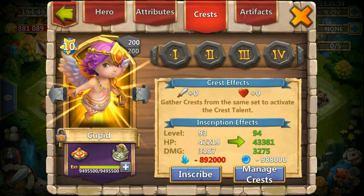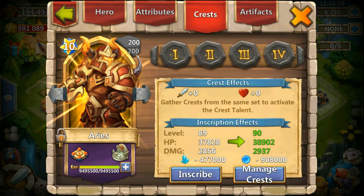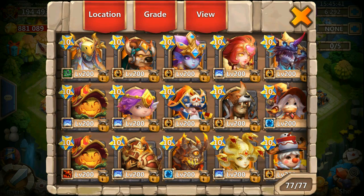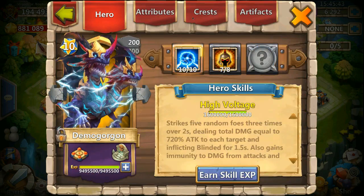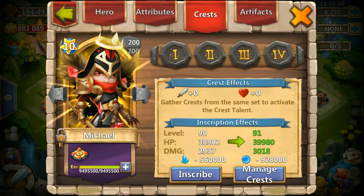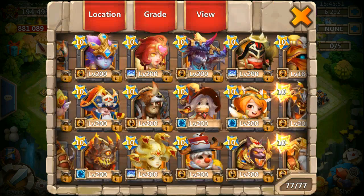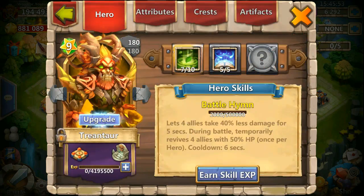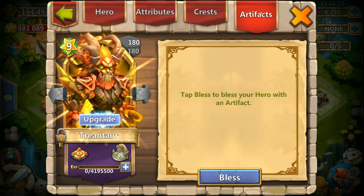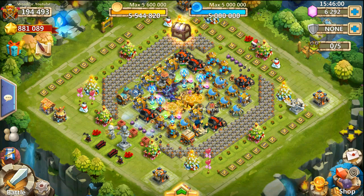We'll be using Cupid — just going to show you everything real fast so you know I'm not cheating. Also Demogorgon, Michael, Anubis, and my tree. Looks like everything is set; we don't have anything equipped on any hero.